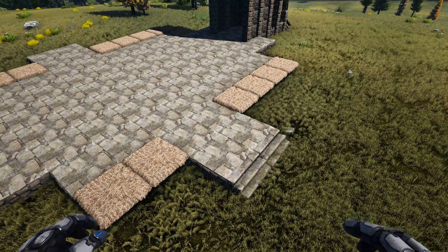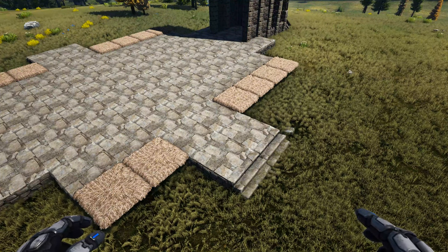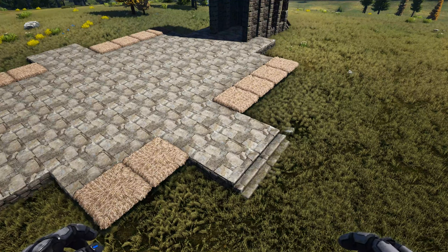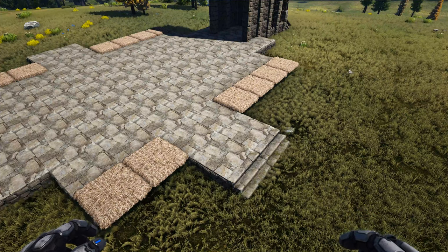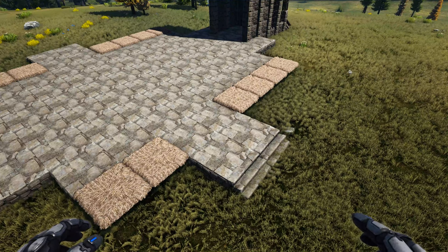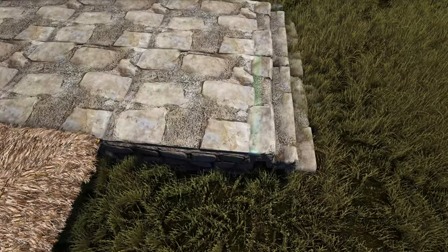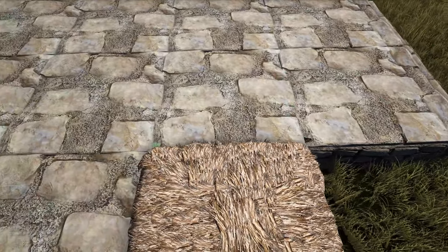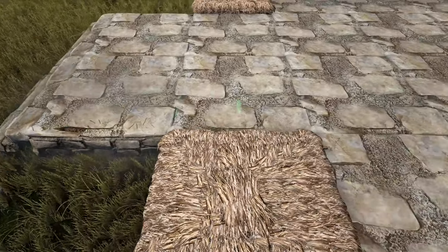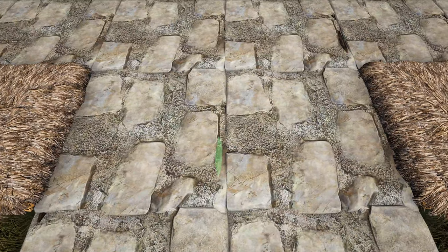Now we're going to start on our two side entrances. I'll show you step by step how to do one side and then do the other side off camera — the materials listed are enough for both sides. Come in to the side of this foundation and place a wooden fence foundation, skip one and place another right here. Do that on the other side as well. Add one more between the second set of foundations right here.